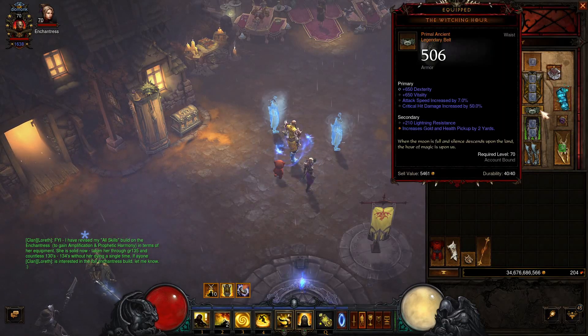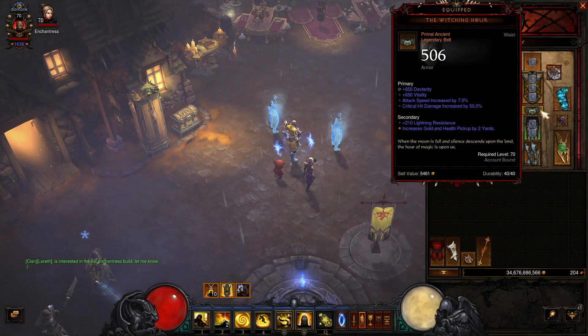For the belt, we are going to be using the Witching Hour because it maximizes our DPS — it's the best DPS belt, it's got attack speed and critical hit damage, so we want that.